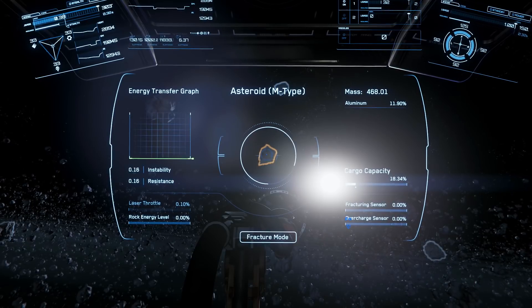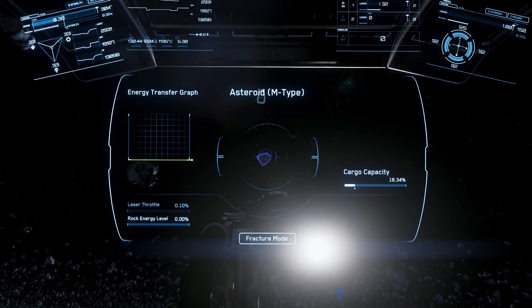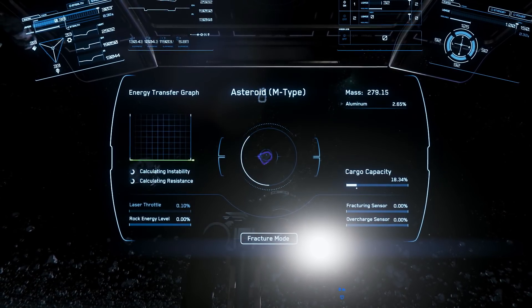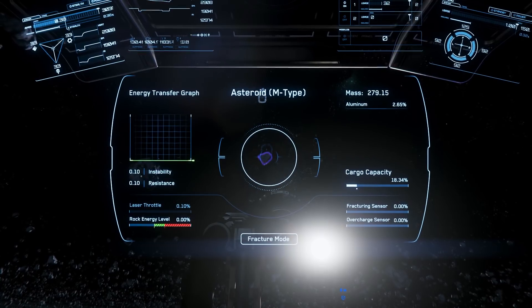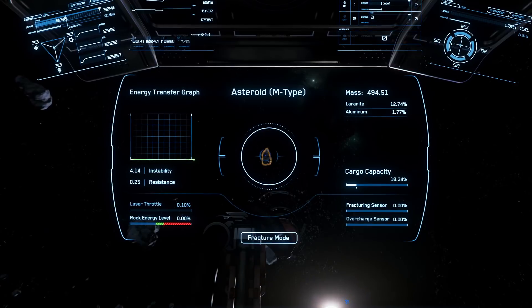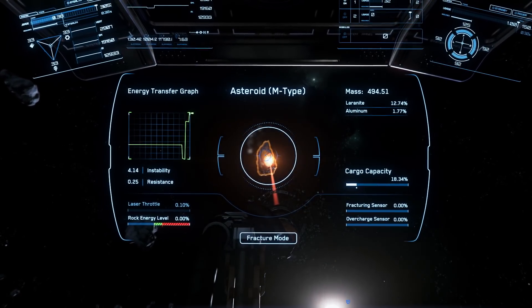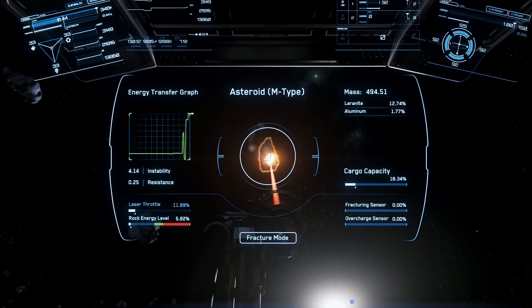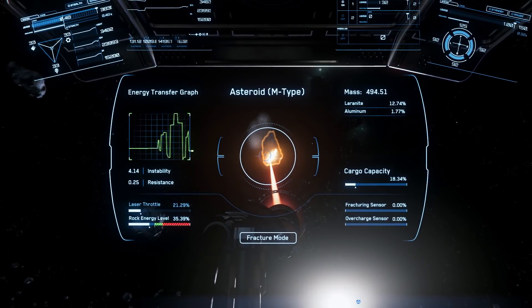Note that the remains of the rock also go into your cargo bay. So if it's only like 0.05% of the mineral you want, it will give you very little of the mineral you actually want, while the rest is just rock with very low value that fills up your cargo space. The higher the number is, the more minerals you will actually receive. If the asteroid is still orange, it means you have to fracture it into smaller pieces so the extractor can extract it.